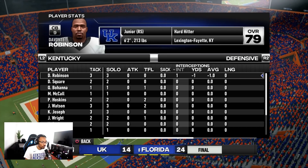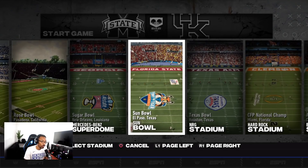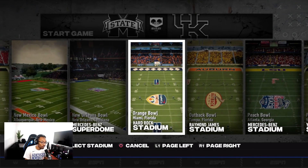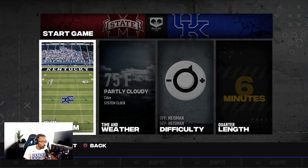One more upgrade I forgot to mention: the bowl games — the stadiums and logos. The Sun Bowl has a different logo. The national championship game has the College Football National Championship logo, since they obviously can't put in a real playoff. The Orange Bowl has their new logo too. A lot of dope stuff — and that's where I'm going to end the video.